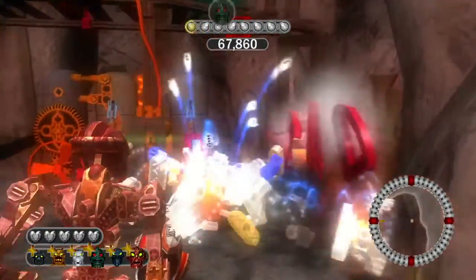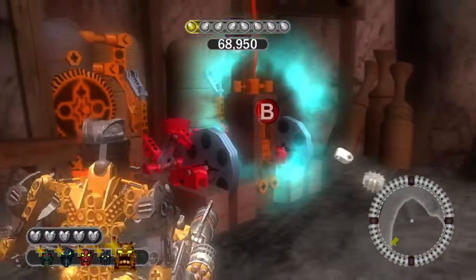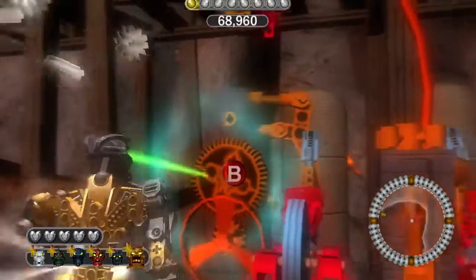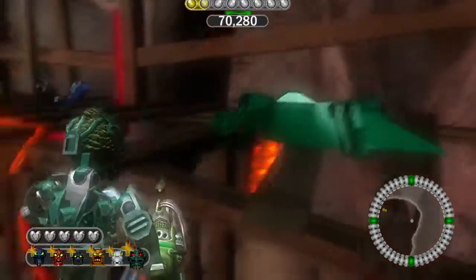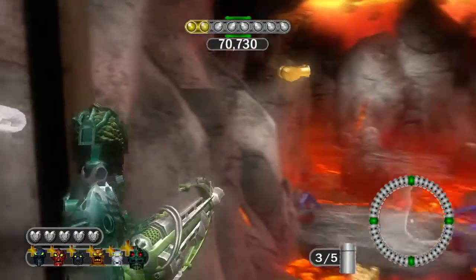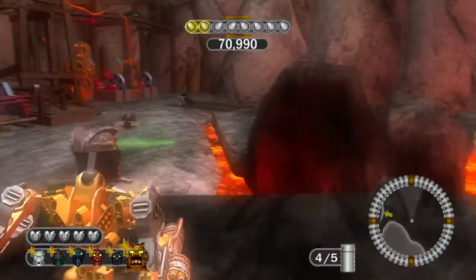Swap to Hahli and you will summon this elevator. Getting this canister is pretty easy and simple. Switch to Kongu, jump up there — I accidentally fell, but go up the lever and you'll collect this canister. Then target that zone, and before leaving grab this canister, which will be the fourth one.